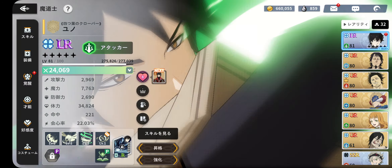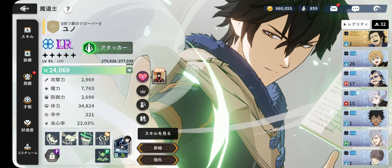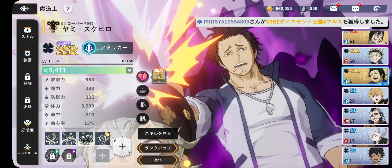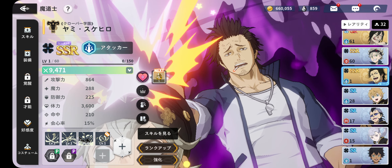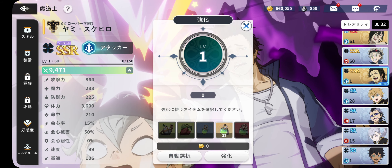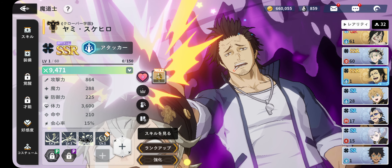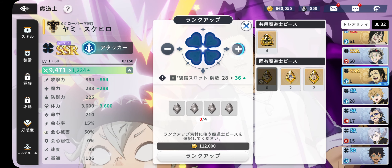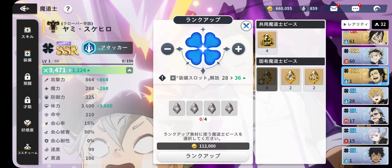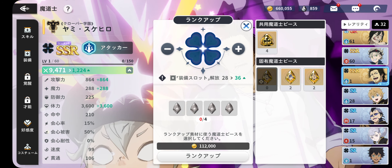When you start the game you'll see these different rarities: LR, UR, and SSR. Whenever you want to get a character — say for instance this seasonal Yami — to SSR, you've got to level him to level 60 first. So you level him up, and when you've leveled him up you also have to unlock these clover leaves.